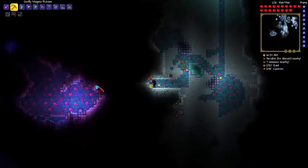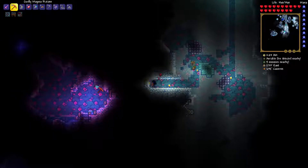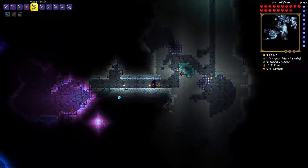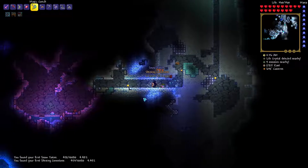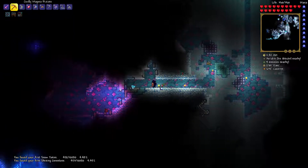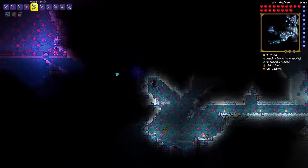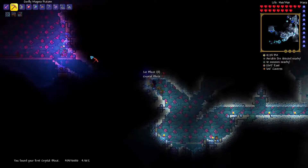Oh yeah - listen to that music. I found the crystal biome. Whoa, what is that? Crystal elemental. The music is going away - no, stop! I got a shining gemstone and a snow tote. Underground snow biome. Shining gemstone - that's from Crystillium. I really like this music. I want to get a music box at this place - I hope that exists. Crystal zombies. It's kind of in the snow biome as well. There's a minecart track over there - I gotta check this out. This is not what I was planning on doing, but I got crystals.